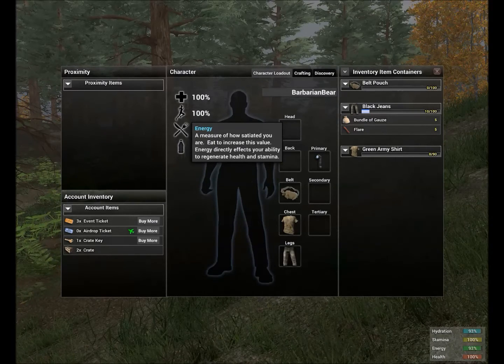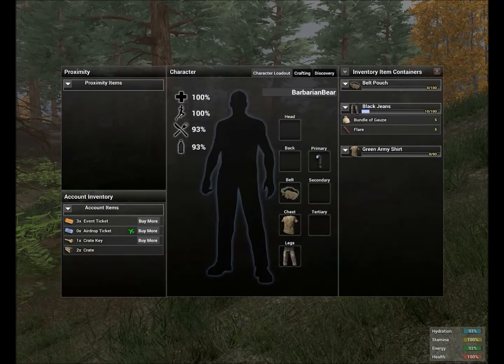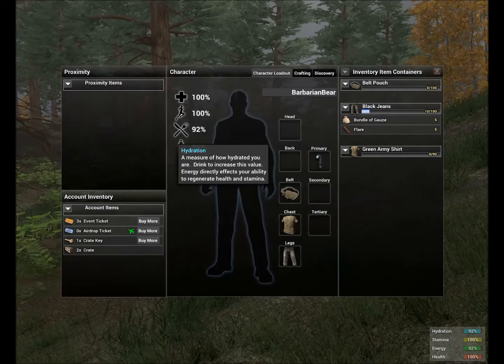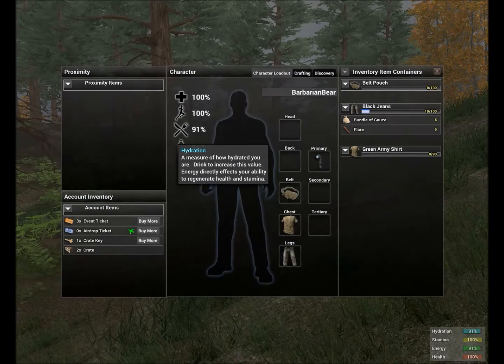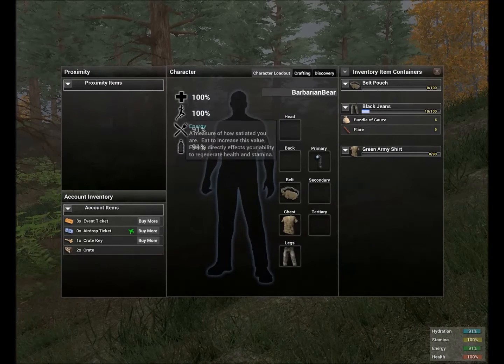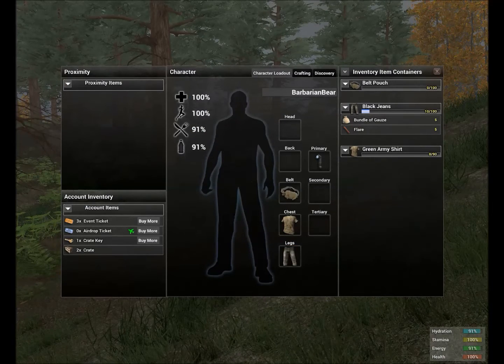Next is your hydration — a measure of how hydrated you are; drink to increase this value. It says energy directly affects your ability to regenerate health and stamina, but I'm pretty sure they mean hydration instead of energy, because it takes both food and liquid to keep you healthy in real life, and I assume it's the same in the game. They will probably be switching that up. All these have a little HUD indicator in your right corner.